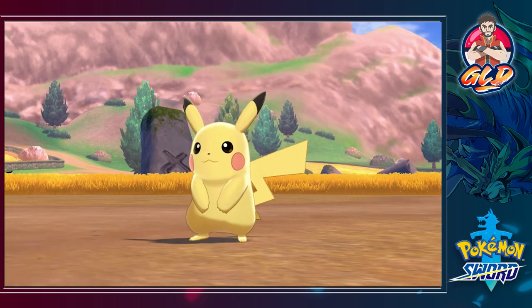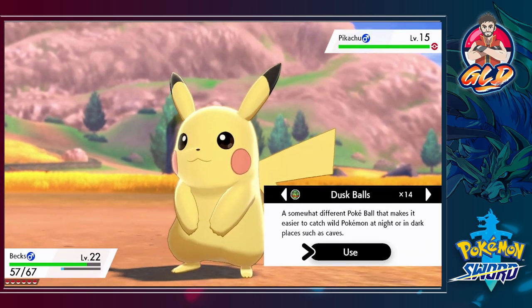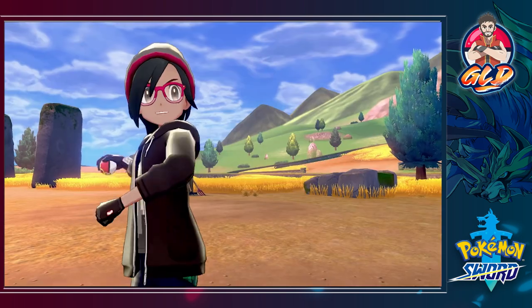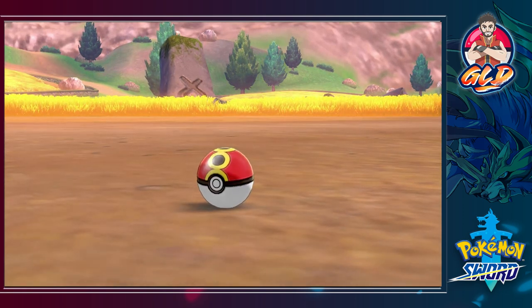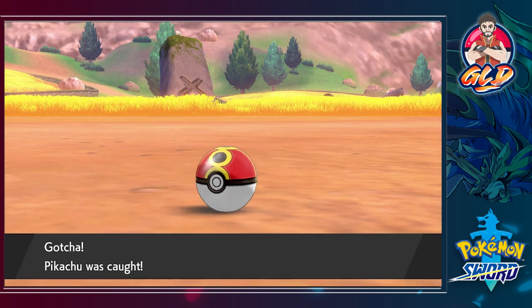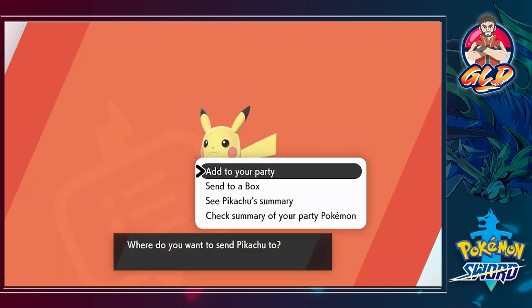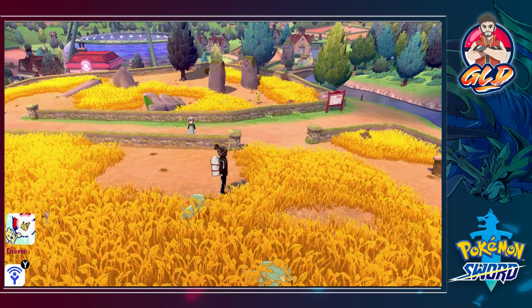There is a Pikachu right here so let's go and battle it. We have a male Pikachu — I already have a male Pikachu, but capturing this one is for a purpose. The current Pikachu I have was given to me because I was playing Pokemon Let's Go Pikachu, and because of that that Pikachu cannot evolve. So here is a Pikachu that can evolve, and we can use it to breed and get Pichu and all that. In Pokemon Sword I believe Pikachu is more common than Eevee.